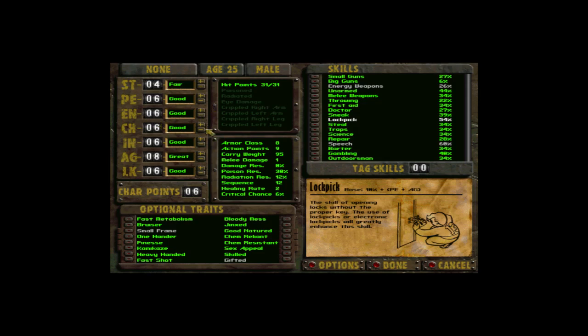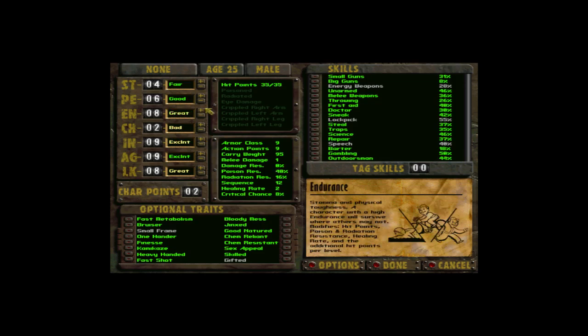As for stats that are worthless, Charisma is trash. However, you will easily find a chip that gives plus one Charisma. More Charisma you have, more companions you can have. There is also a Hubologist that increases Luck by 2 in NCR, and there is possibly a chip or perk that increases Luck. Agility and Intelligence are great to have. Perception is kind of whatever — you want around 6. Endurance is great to have, not just good, it's great. The rest you can put into Charisma for an additional companion.